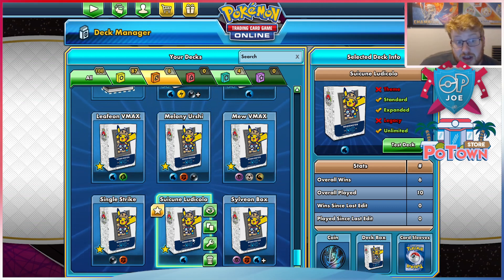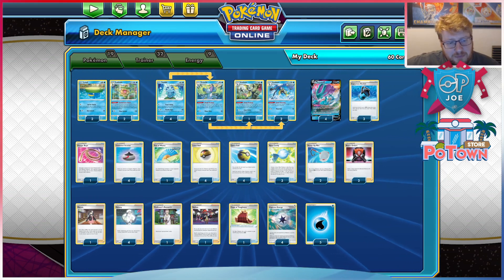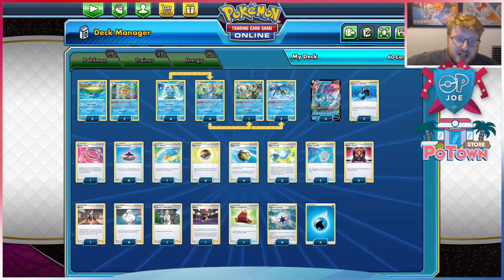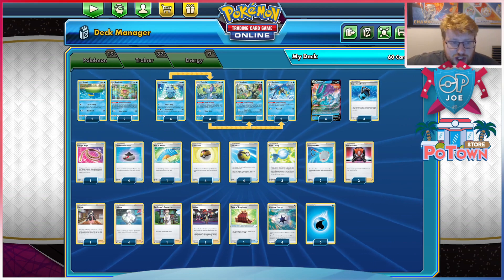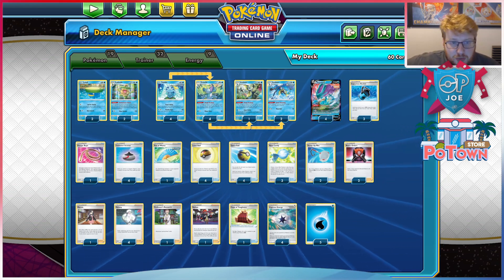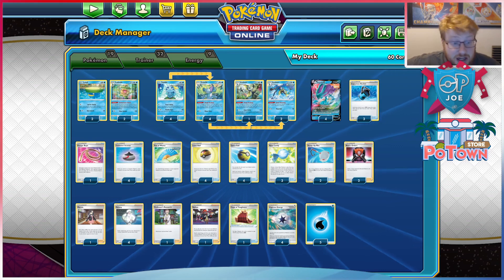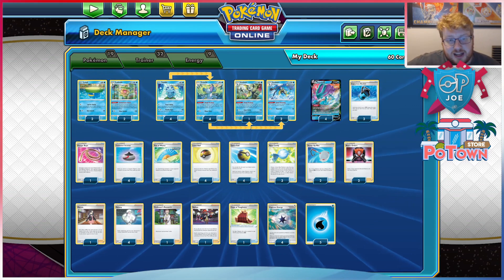I think for me, my number three deck is either Suicune Ludicolo or Ice Rider. Let's have a quick look at my Suicune Ludicolo. I've been hot and cold with this deck in the past. I was pretty cold on it in the Evolving Skies format, because I thought it didn't get set up enough — there was just too much bench control with Urshifu, Dragonite, and Jolteon. And all of those decks are not the top two decks in the game right now, which does open the door for Suicune. A combo-based build of Suicune feels a lot stronger, and I'm pretty happy with where the list is at. Fan of Waves has come into this build.